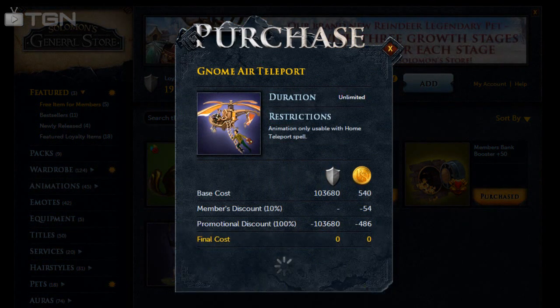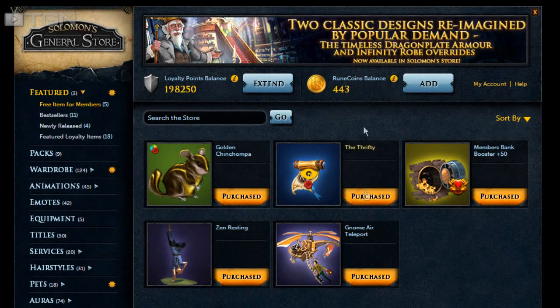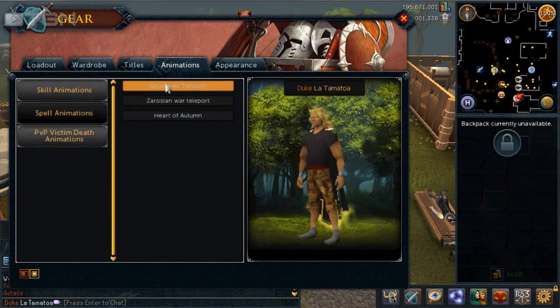It doesn't matter what we pay with and that is free. So back to the shop, we'll just pop back into game. Okay, so here we are — you have unlocked new items through the store. Check your customization interface for more details.